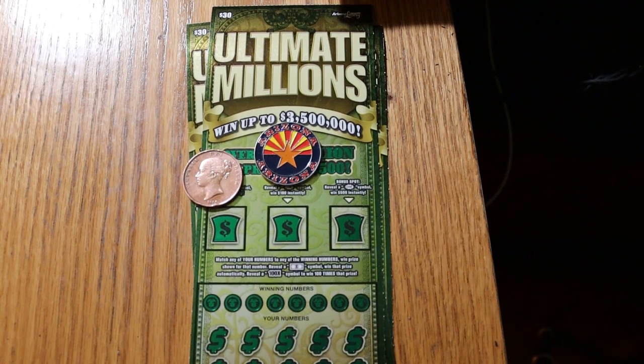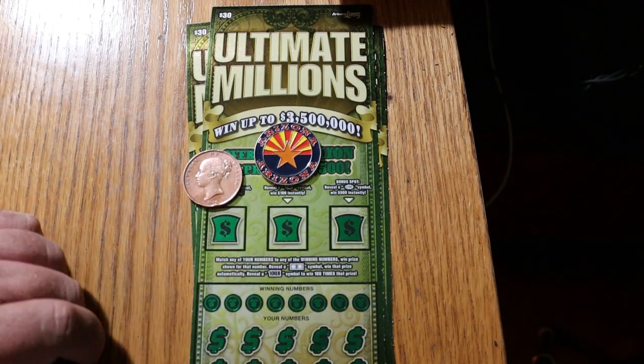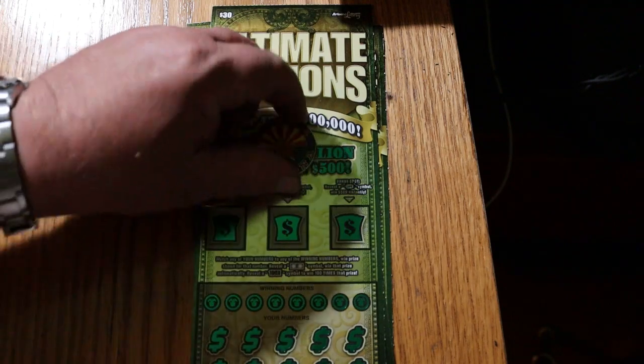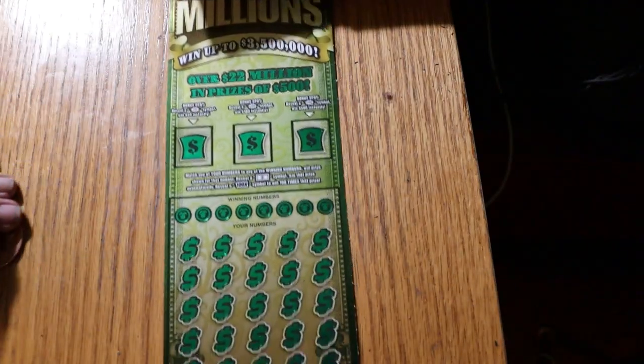What's up, YouTube — AZ Scratchers here with another little scratching session. Today we've got three of the Arizona big boys, the $30 Ultimate Millions. It's one of my favorite tickets — I've won many nice wins on this ticket. I still don't have a claimer off of it, but hey, we're working on it. It's a simple match-the-number game: match the number, win the prize. Find the flying dollar bill symbol, win that prize. Find the mythical 100X symbol — you get 100 times the prize. The odds are 1 in 2.53. I've got tickets 002 through 000 black box, and I've had a lot of luck with those 000 black box tickets. We'll get underway directly here.